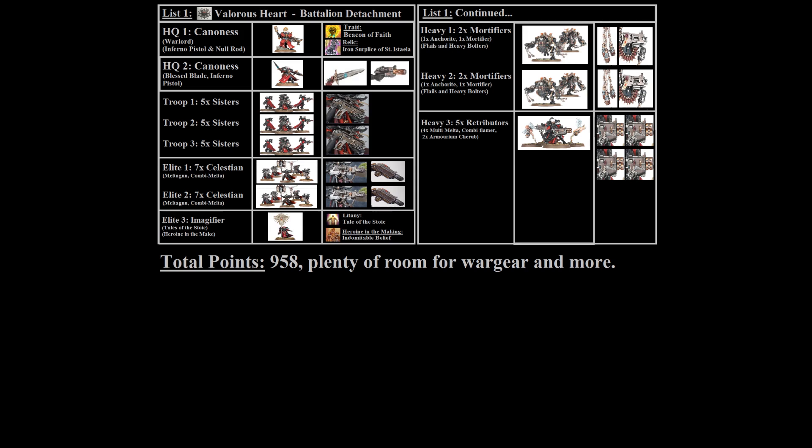If it was up to me I'd probably take some melta weapons on the Celestians, though I can see justification for giving special weapons to the basic sisters or some more special wargear to the Celestian superiors, although they already have a combi-melta.